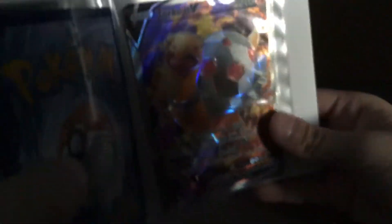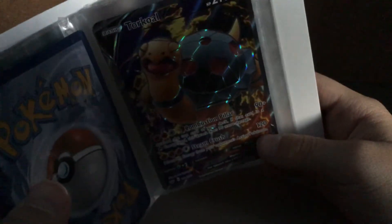This is Torkoal. This used to be mine — I traded it to my cousin, now it's his. That's my brother's. It looks like a turtle.